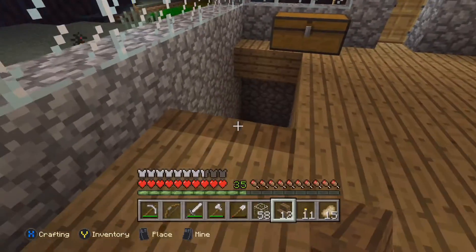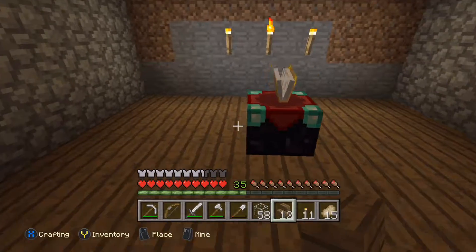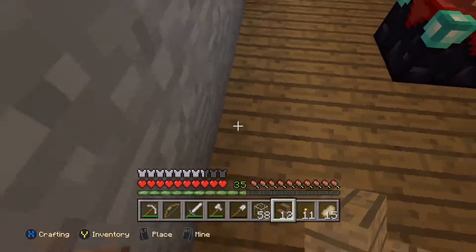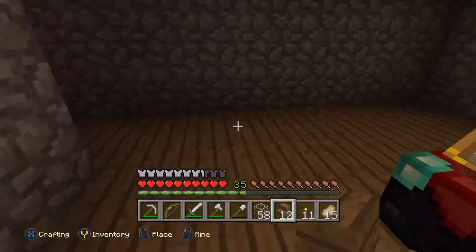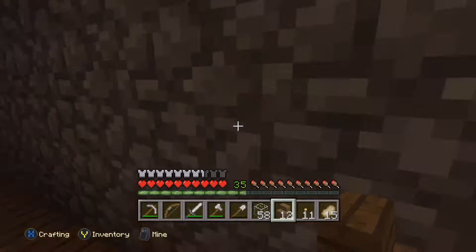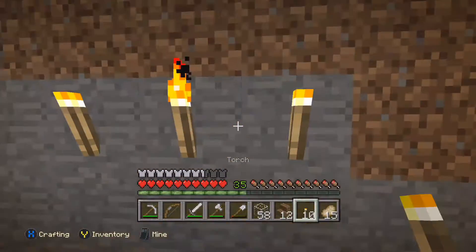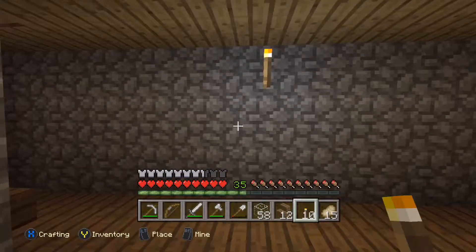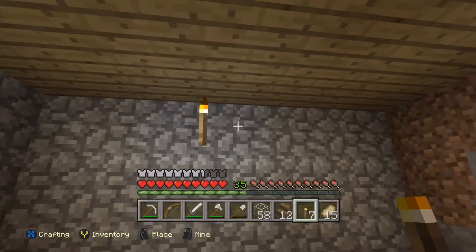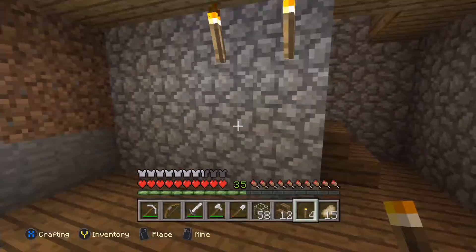Yeah, that looks alright - just come down here, jump down, boom. I think we have to surround it, so we'll go here. Yeah, that'll be just fine. We really won't have that much room but we can take out this wall a few notches if we have to. Let's put down some torches so nothing can spawn.